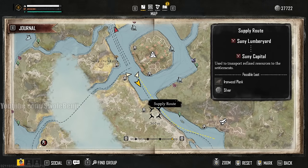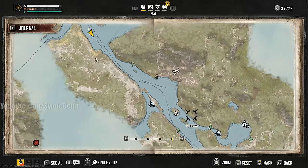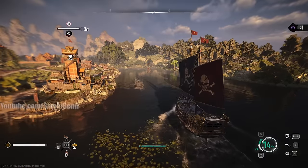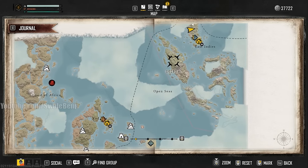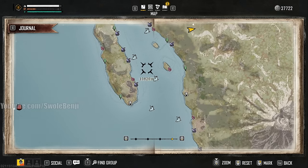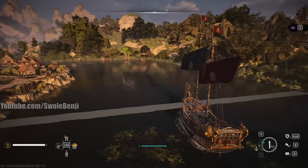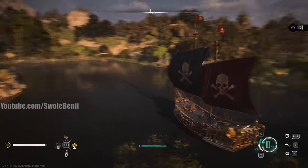I knocked some nutmeg out of a ship, but another easy way to make money is shipwrecks. I've already looted that one, but each shipwreck — even small ones — can have anywhere from 300 to 500 silver in them. Big ones have more. You can get a whole row of shipwrecks: look on the map — one, two, three, four, five, six, seven shipwrecks right here, and down here there's eight, nine, ten. By the time you loop back around they've all respawned, or just log out and log back in. That's 3,000 to 5,000 silver in minutes.